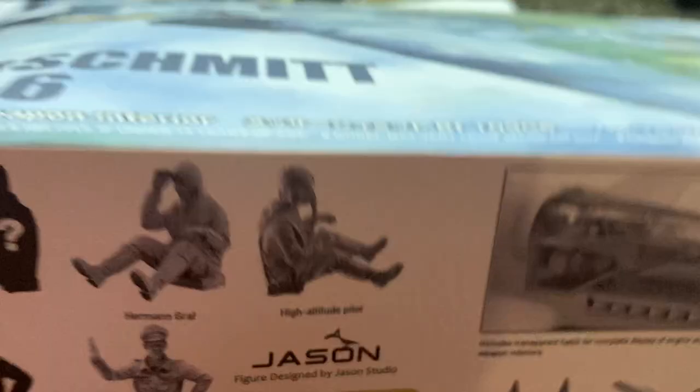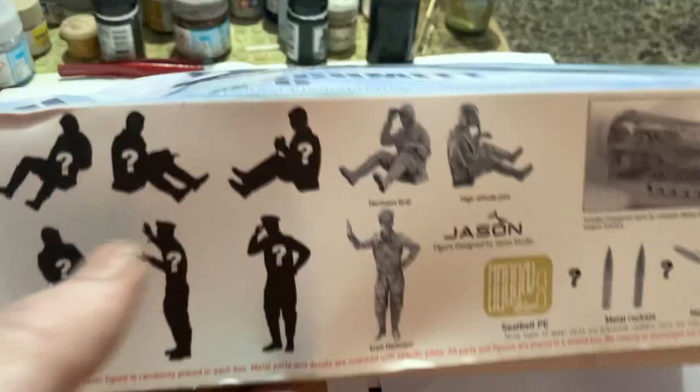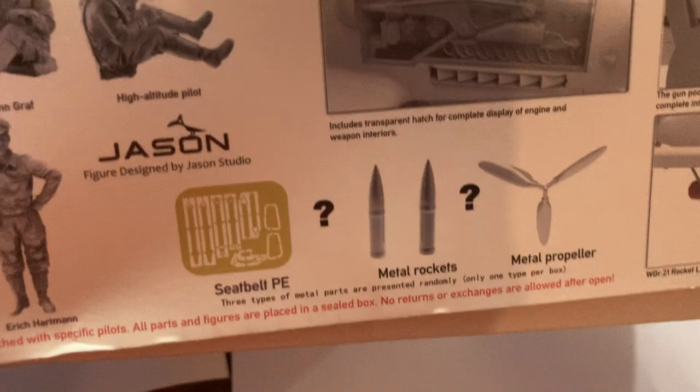You also get either a metal propeller, metal rockets, or photo etched seat belts. I got the high altitude pilot and the metal rockets. My theory is that specific accessories correspond to specific characters - rockets with the high altitude pilot, seat belts with the standing outside figures.